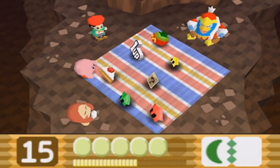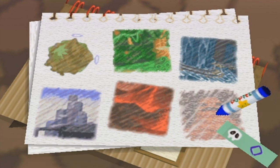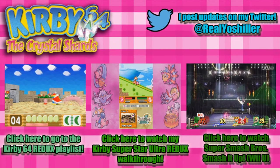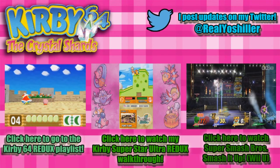Here's the end of the level — we're just having a picnic on top of this volcano, which I don't think is safe. Got the enemy card! That about wraps up this part of my Kirby 64 Redux walkthrough, and I'd like to thank you all for watching. See you all next time when I take on the boss of World 4 — this boss right here! Bye-bye, humans!